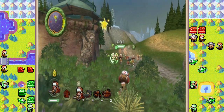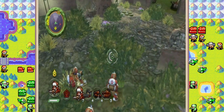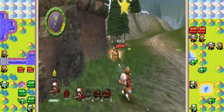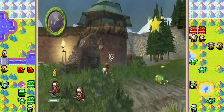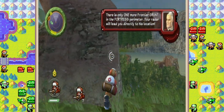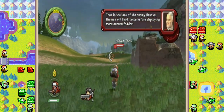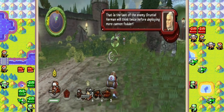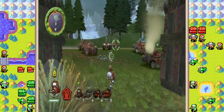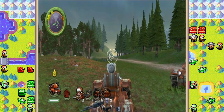Just a little bit more. There's still one more Frontier grunt right here — he literally just ran past all of you. There he is. I'm sorry, I have no choice. Please forgive me, buddy. I'm going to guess that other grunt probably just ran into the tanks. There's only one more Frontier grunt in the fortress perimeter. Your radar will lead you directly to his location. That is the last of the enemy grunts. Alright, so we're going to leave our missile vets right here to engage any gunships that might fly by. We're going to take our grunts, and I'm going to take control of a light tank for this.